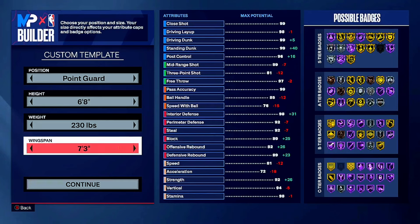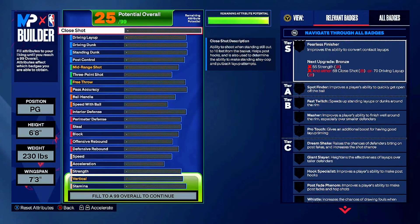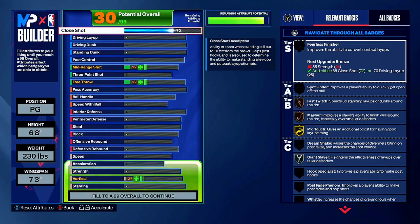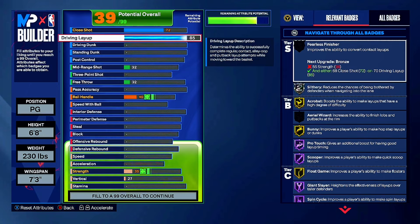We're going to 7'3" wingspan so we can get that 90 strength. We need 92 strength for Bulldozer on gold. You're going to be going crazy with that Bulldozer - niggas trying to guard you up, but you're just pushing them out the way. We're starting the build off with a 72 close shot, and bringing layup all the way up to 91. You're gonna get Slithery on gold.